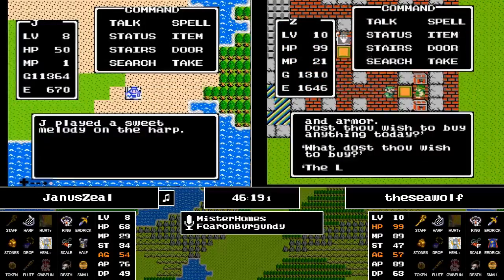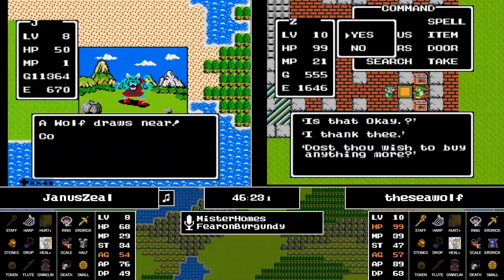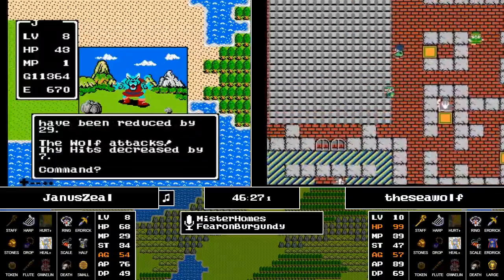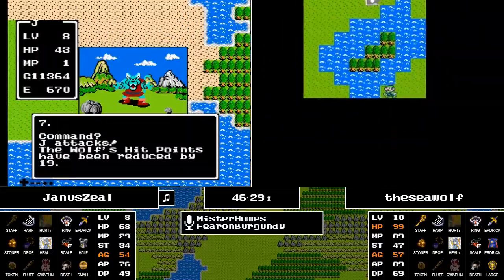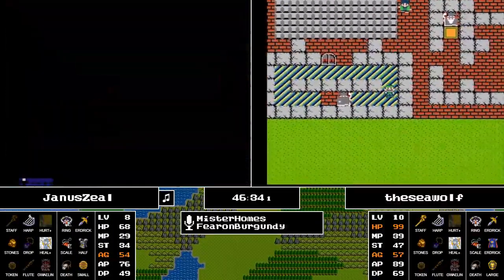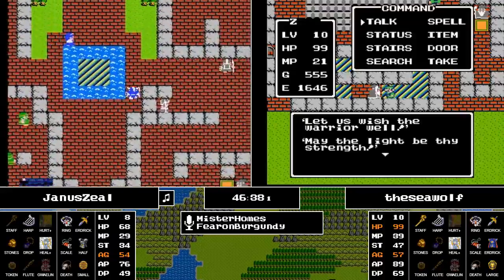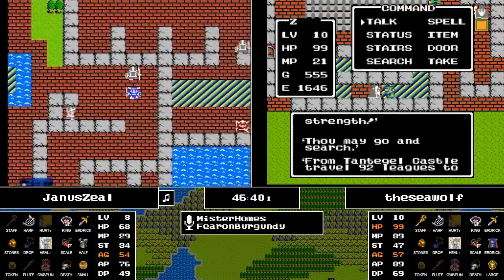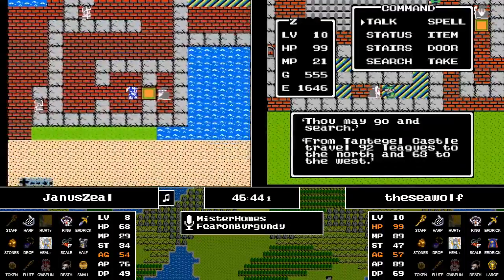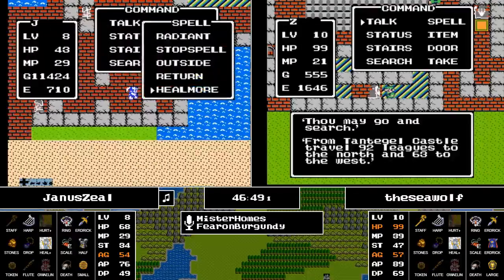Three shops within town, one locked behind a door. Seawolf opts to upgrade to a Large Shield — a six defensive point boost from the four of the Small Shield to the ten defensive points of the Large Shield. Now he's heading into the heavily defended area to see the coordinates: 92 north and 63 west. Those are countable — wink wink.